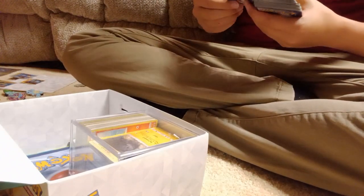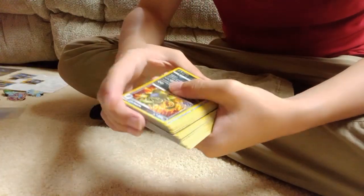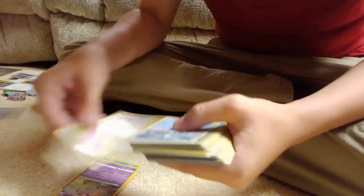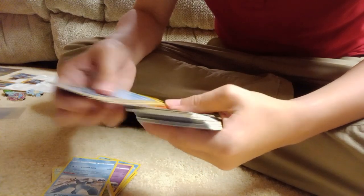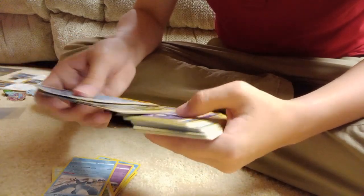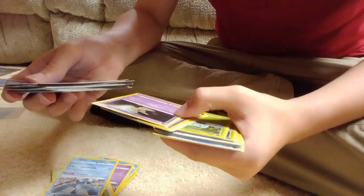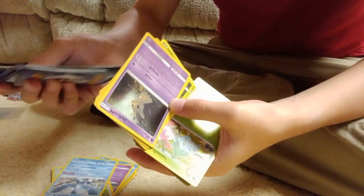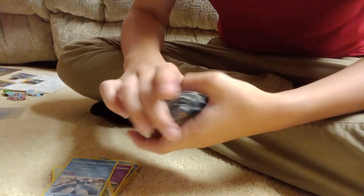They're all shinies — look at this, all shinies! Tyranitar, Lapras, Sylveon, Chansey — some of these are Pokemon Go cards. Charmeleon. I'm not going to show all of these through; I don't have enough time in my day to do this. A Bulbasaur, a Mimikyu — I already have a shiny Mimikyu — and Venusaur. Pretty much a chunk of shiny cards.